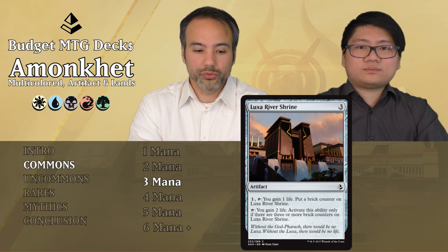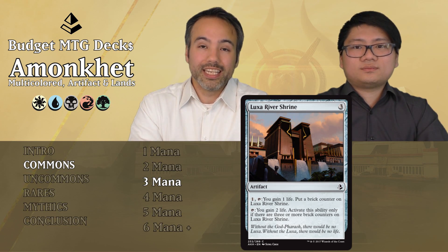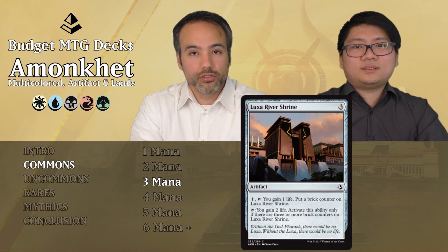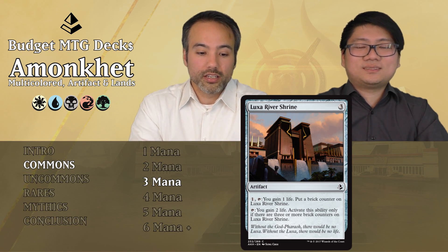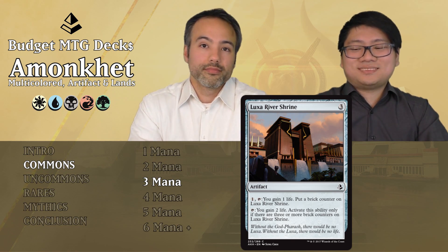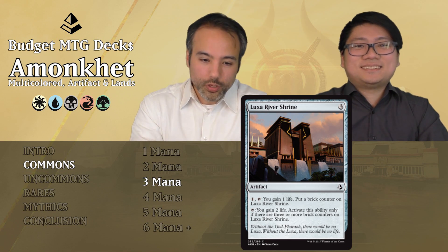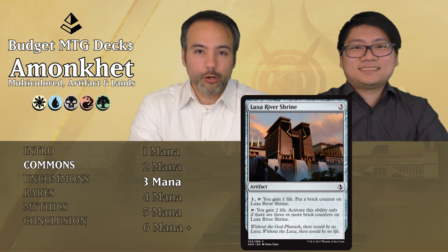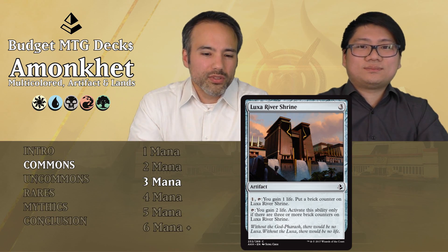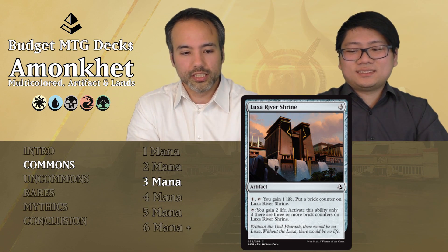We have Luxor River Shrine for 3 — an artifact. We can pay 1 generic and tap it to gain 1 life and put a brick counter on this card. Once it has 3 brick counters, we can tap it to gain 2 life. Just do not play this card. It's not going to help you or save you. The life gain is way too little and if you're in a losing situation this card is only going to make you lose more. Put it aside instantly. Those are all the commons — not a lot, so we're going straight to the uncommons.